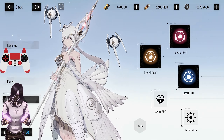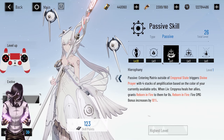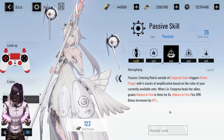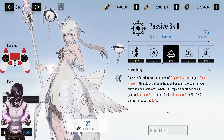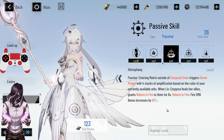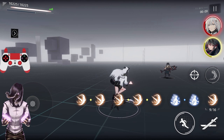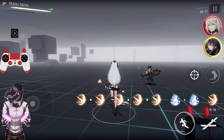The first thing I'm going to recommend is that you immediately get Liv to SS rank as soon as possible. This is because of her skill that she obtains at SS rank, which will help you out greatly and make Liv much more playable than she is to start with. I'll be continuing my guide assuming that you have an SS rank Liv.